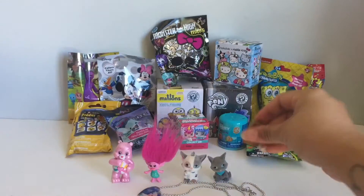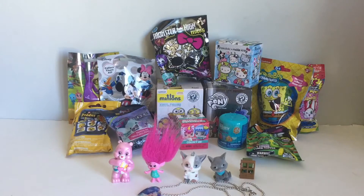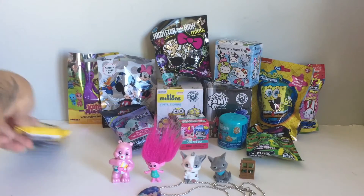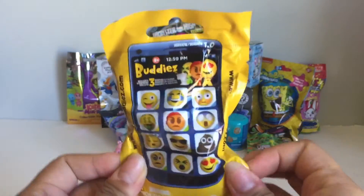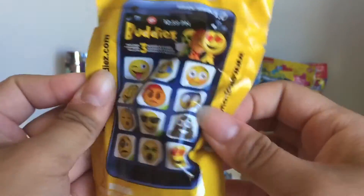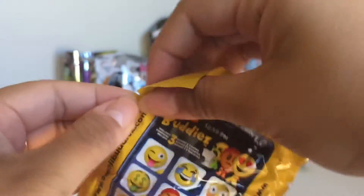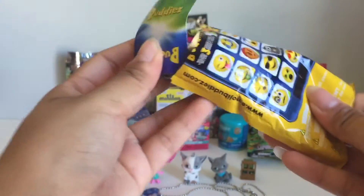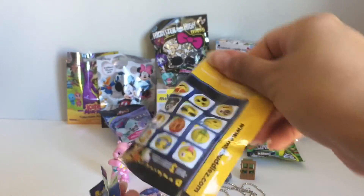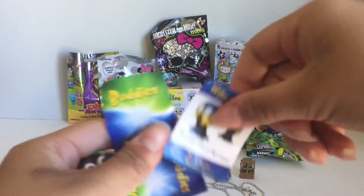Let's open one more for this video. This is called Buddies, which is pretty cool — looks like an iPhone on here and you can get these different emojis. I've never opened this before. Let's see — oh, it comes with two inside, and also comes with these little card things.